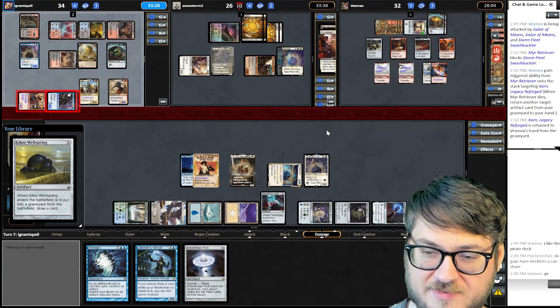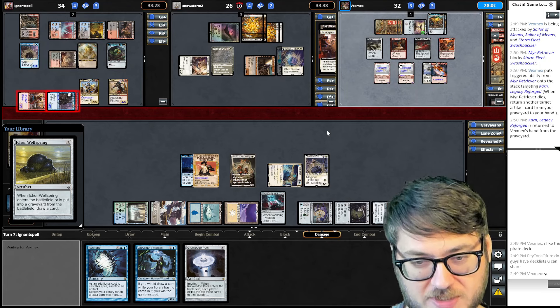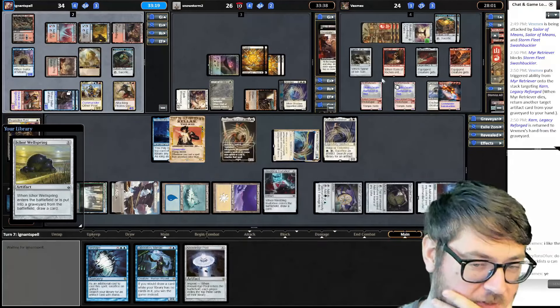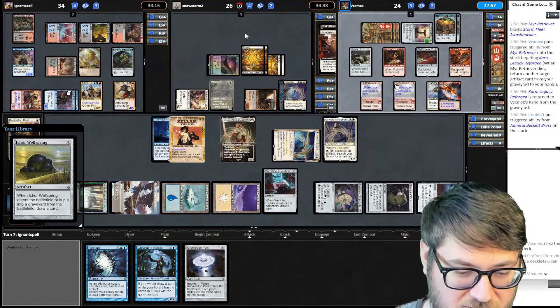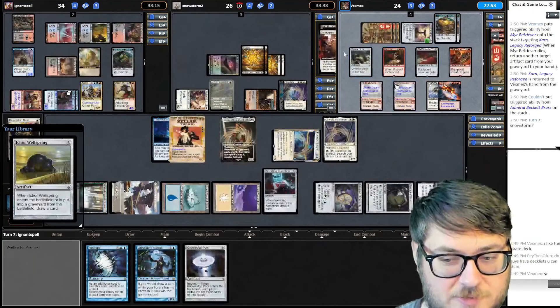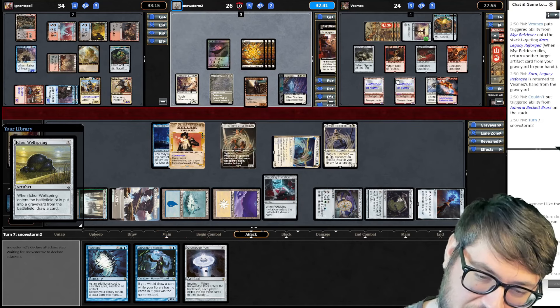Vex-Mex blocks with Myr Retriever and gets back his Karn. That's okay — we delayed him for as long as we could, and the Myr had to go off the table eventually. It sucks I had to waste a spell, but sometimes tempo matters, and I think it does in this situation. The middle player wants his Solomon to die, and I just said I would do it. Can't hurt to gain some life.